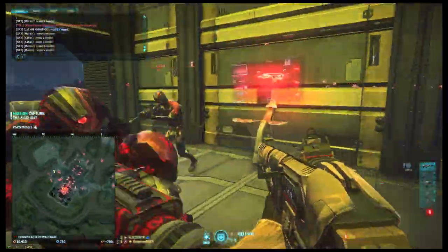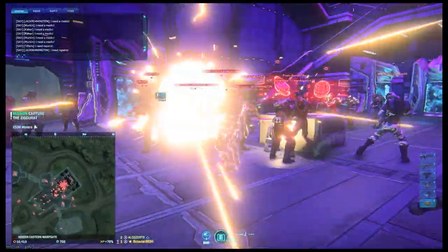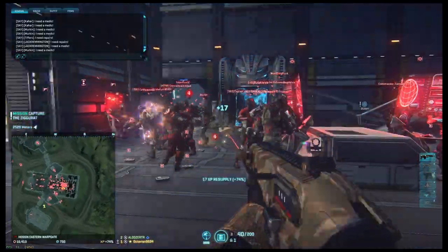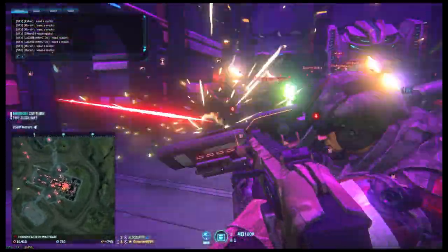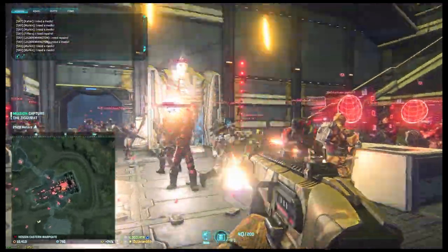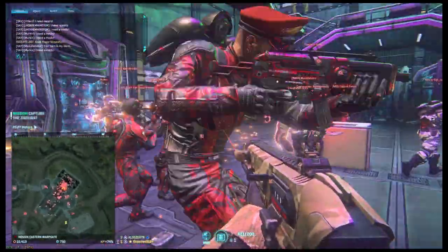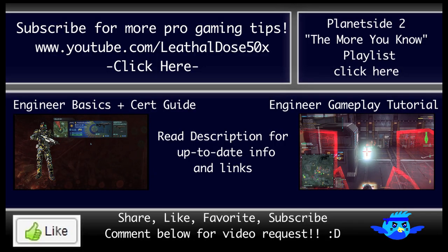Lastly, if someone is having a warp gate party or everyone is shooting at the ceiling in celebration with bullets or fireworks, switch to engineer, drop an ammo box, and enjoy the show and XP all at once. You can even encourage teammates to keep shooting the ceiling to continue giving you resupply XP.